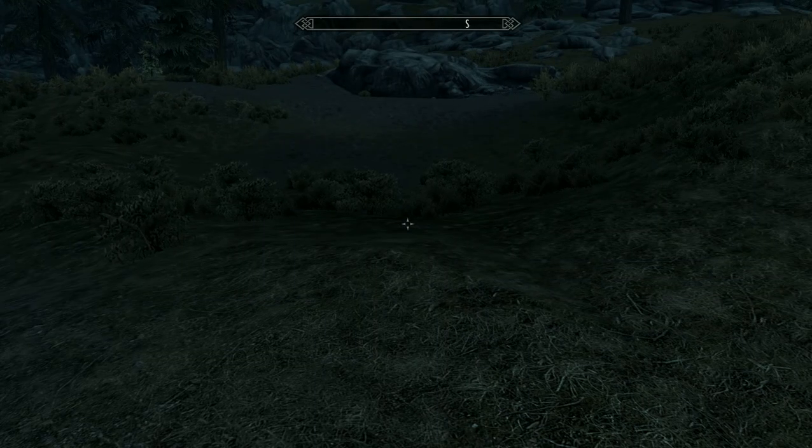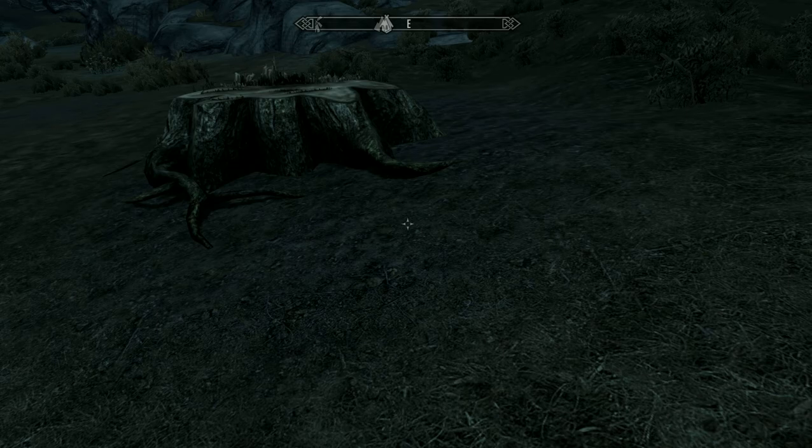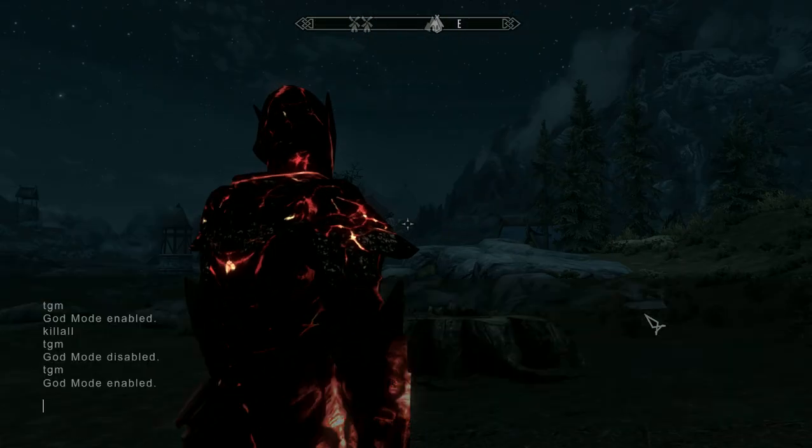If you want to teleport to any hold, all you really have to do is open the console and press COC, then type any location you want to go to. For example, let's say Whiterun — I spelt it wrong. Now it'll teleport you to the town you want, though it might glitch out sometimes.